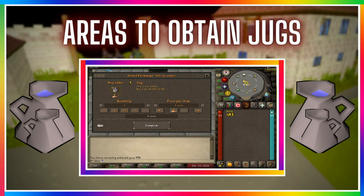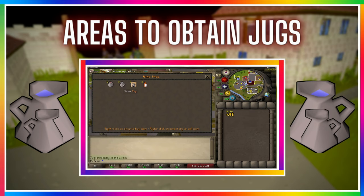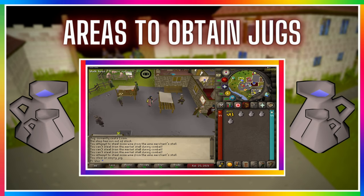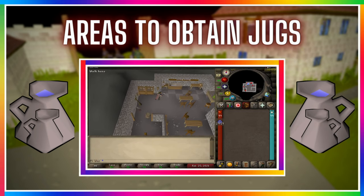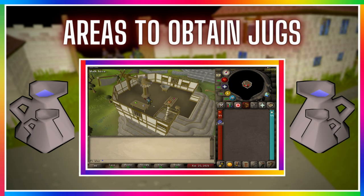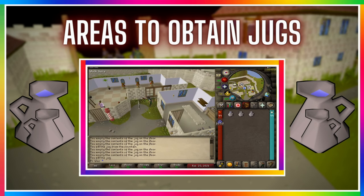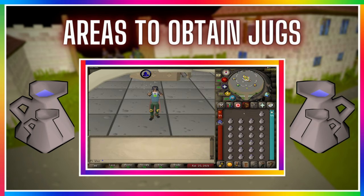You can buy jugs at the Grand Exchange for 3 GP each, or from general stores such as the wine shop in Draynor Village for just 1 GP. If you've completed the quest Prince Ali Rescue, you can get 3 jugs of water from Hassan in Al Kharid. Jugs can also be found in the basement of Lumbridge Castle, the Crafting Guild, the Cook's Guild on the top floor, and other kitchens around RuneScape — helpful for Ironmen. You can fill jugs at sinks, fountains, and water pumps, or use the Humidify spell on the Lunar Spellbook.